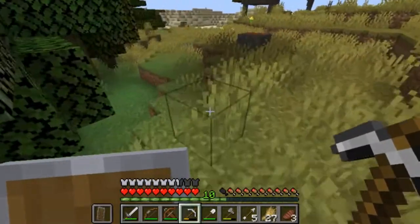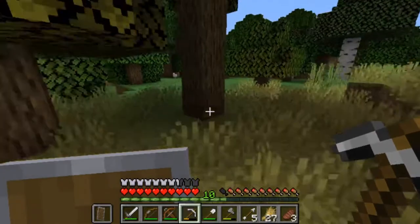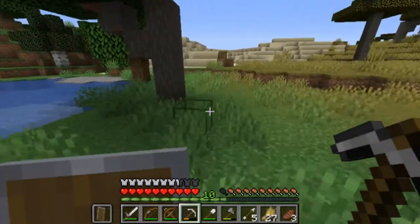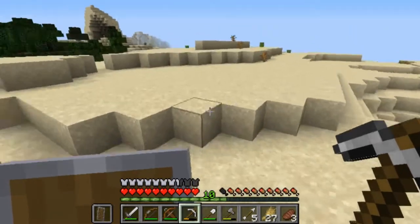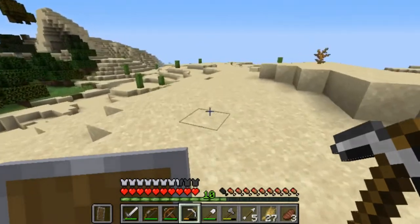If we can't find a cave here, I guess we'll just go ahead and go down the hole. I don't see one yet — let's go down the hole. Oh wait, you know what, there is that ravine! Yeah, there is the ravine — we can go down there.